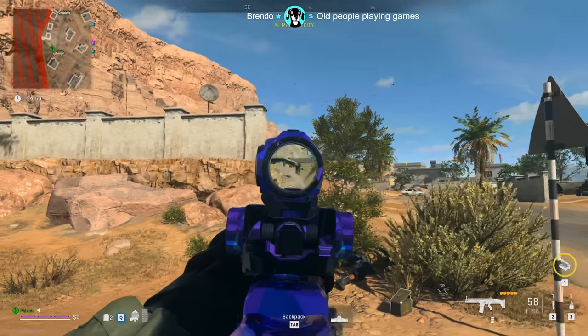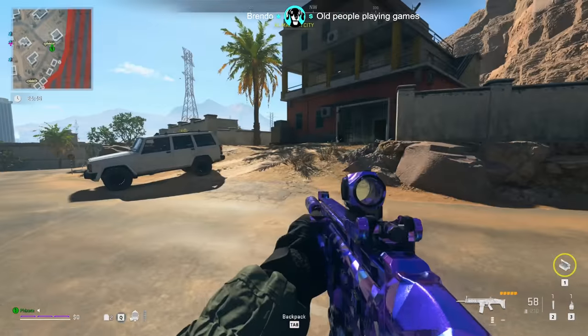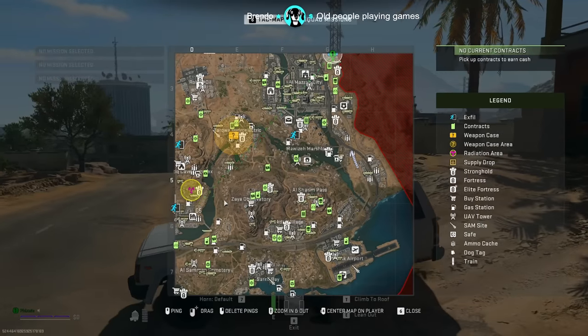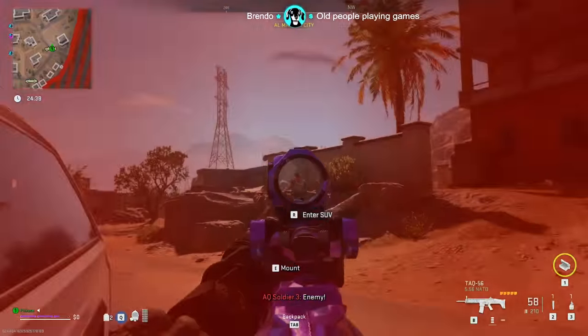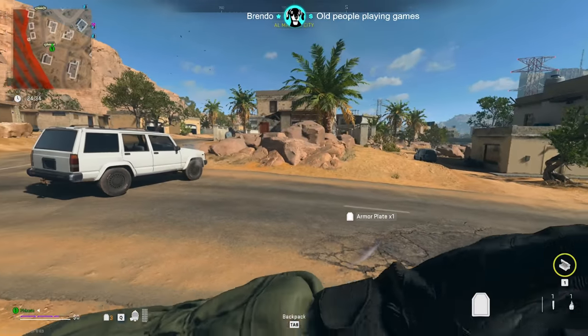Soloing the Chemist is quite easy in two of the three spawn locations because you can just two-tap them in the head with a sniper rifle. The southeast spawn for the Chemist is usually where you might have trouble with a sniper. There is a tower inside the gas that you can still try to catch him and snipe him, but I typically just clear that area and hop in and kill him the old-fashioned way with a gun.